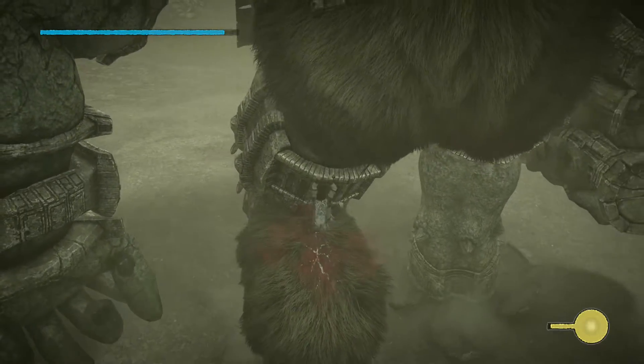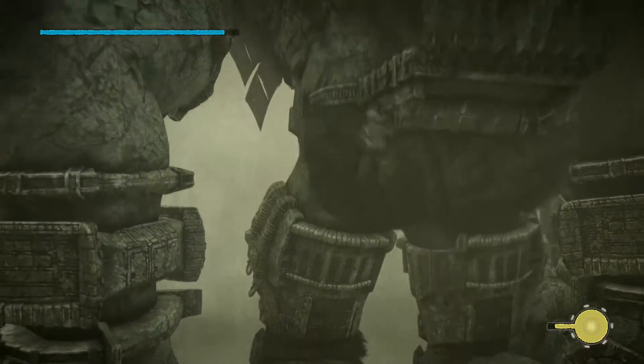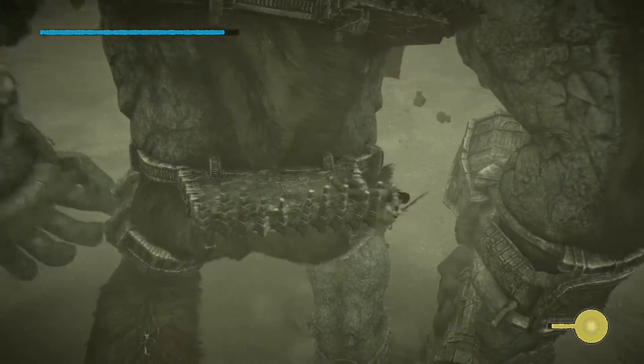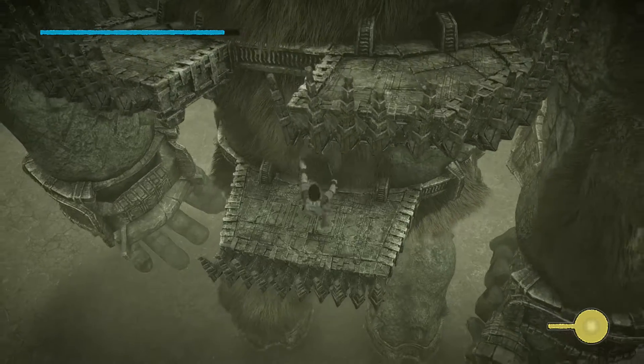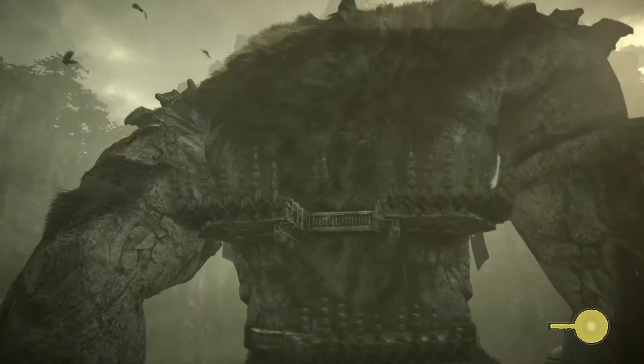The good news is, that's not entirely true. In fact, a downward slash is more than enough to trigger this trophy, which is great because it means you don't need to worry about perfect positioning when jumping off of a high area onto a Colossus, which is what you need to do to perform an actual downward stab.